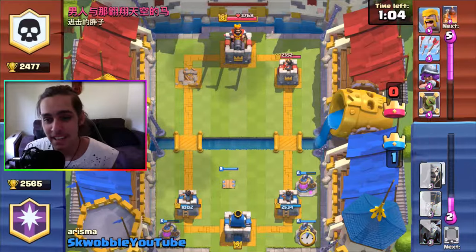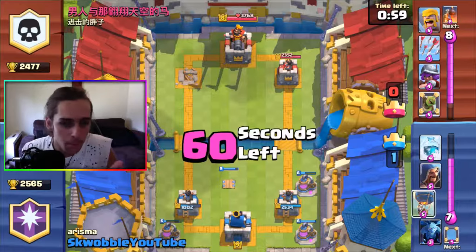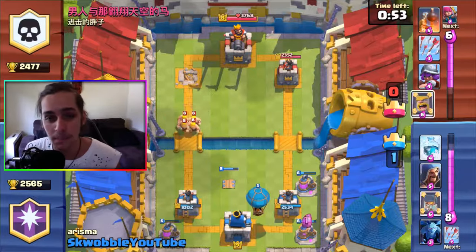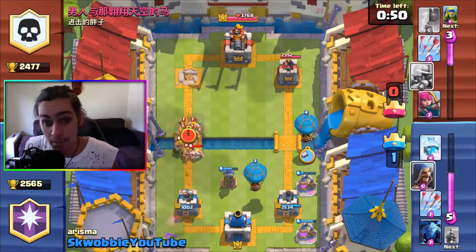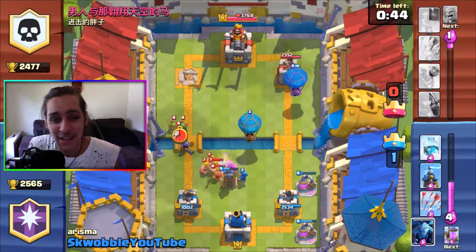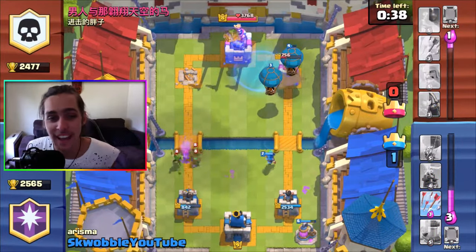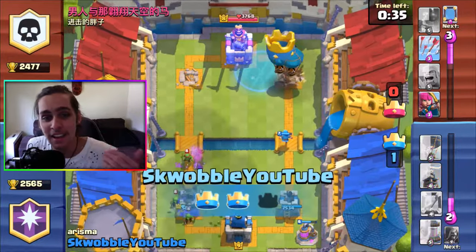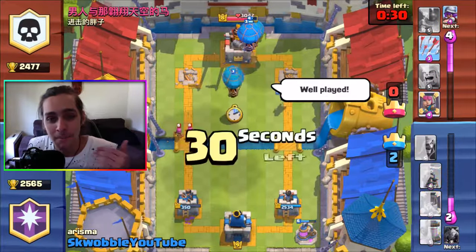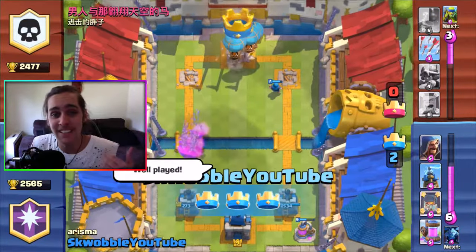There goes one balloon with the minion horde behind it. He drops in his bomb tower and some archers — I freeze all that crap up. Luckily his spear goblins attack my minions, which is perfect. There is a double freeze. My little minion with like half health just takes out that archer. He throws in his goblin barrel, the balloon drops its last bomb, and I take the one crown with a minute and ten left. Then I chuck the balloon in the back and mirror the balloon again. Two balloons on the tower, but the last balloon just doesn't make it there in time — and that's the three crown win.